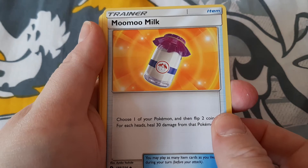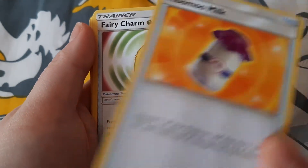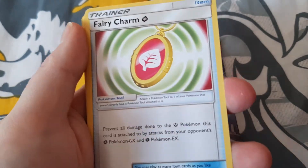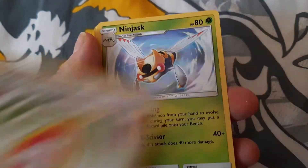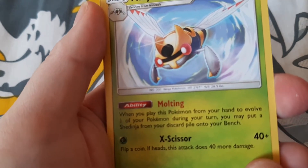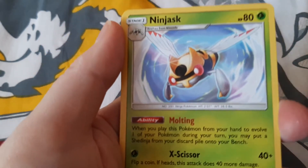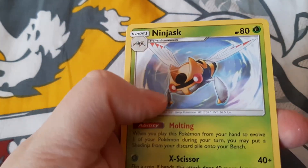We have a Moo Moo Milk, which is a pretty nice one actually. We have a Fairy Charm, and a Ninjask - evolved from Ninjask... actually it says evolved from Ninja Crab. I've never seen that, so that's a new creature.